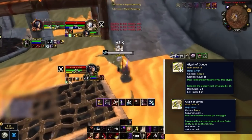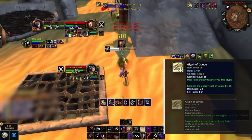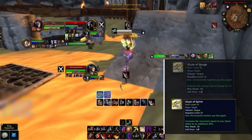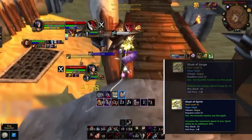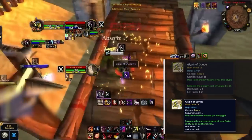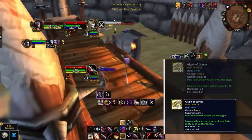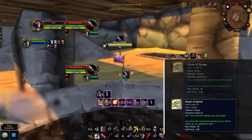Glyph of Gouge or Glyph of Sprint are both good for your last major slot and come down to preference. Glyph of Gouge reduces the energy cost of a major ability, indirectly increasing your damage and giving more globals since energy can be hard to manage. Glyph of Sprint makes sprint exceed even 70% slows, making it especially strong into casters — but in season 5, casters aren't very strong, making Glyph of Gouge the better option in our expert opinion.